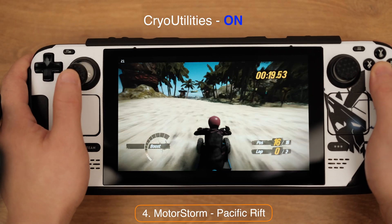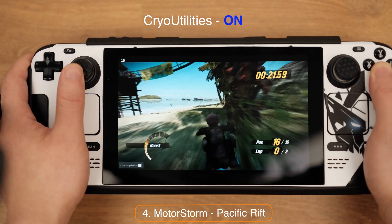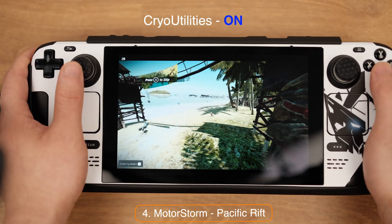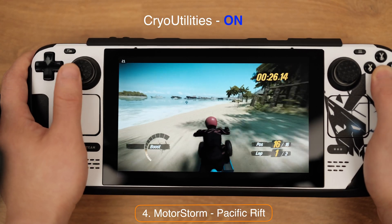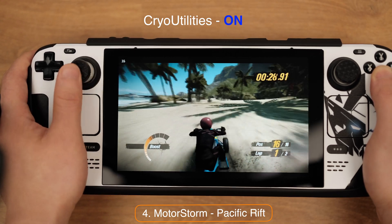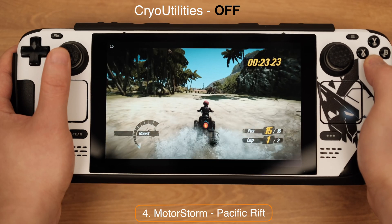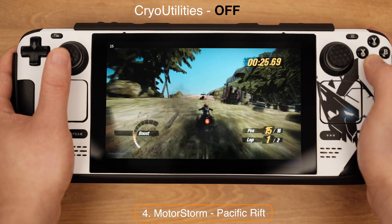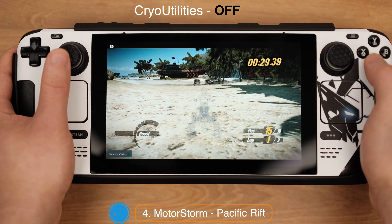Mortal Storm Pacific Wraith — the FPS count only shows between 15 and 25 for this game. But let me tell you the truth: I did not feel any slowdown or lag at all during the gameplay. Playing this game on the Deck is absolutely amazing. This is one of the first PlayStation 3 games I would like to enjoy on the Deck. After switching off CryoUtility, the FPS did not drop. I felt the same performance. So whether you have CryoUtility or not, this game runs very well on the Deck.